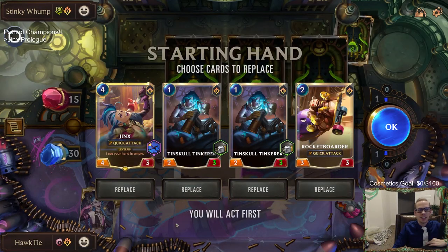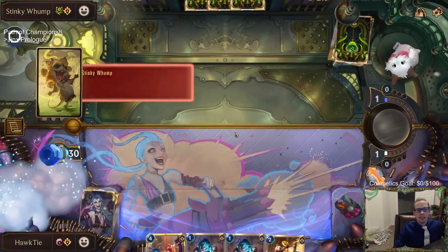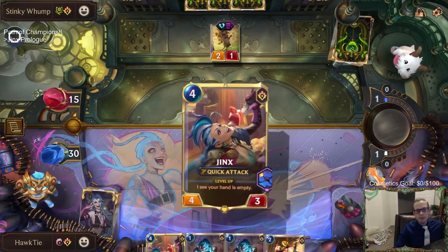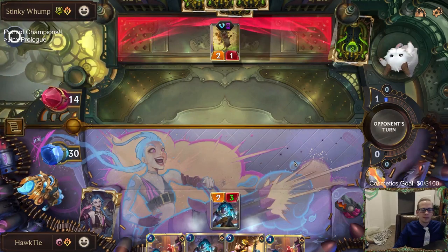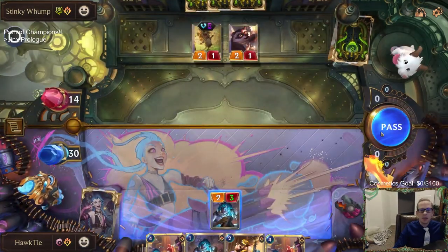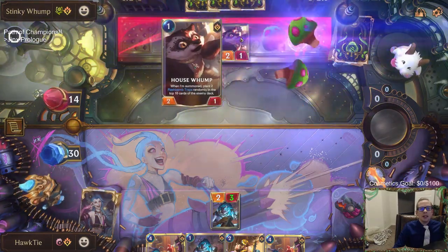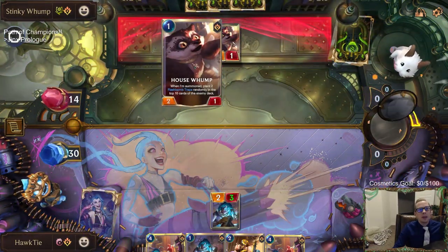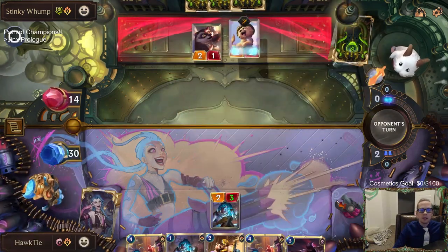Alright, let's keep going - our hands look pretty good. We should have read those enemy powers. They get Stinky Wumps, and the House Wump: 'when I'm summoned, plant two Flash Bomb traps randomly in the top 10 cards of their deck.' That's a pretty good little card.